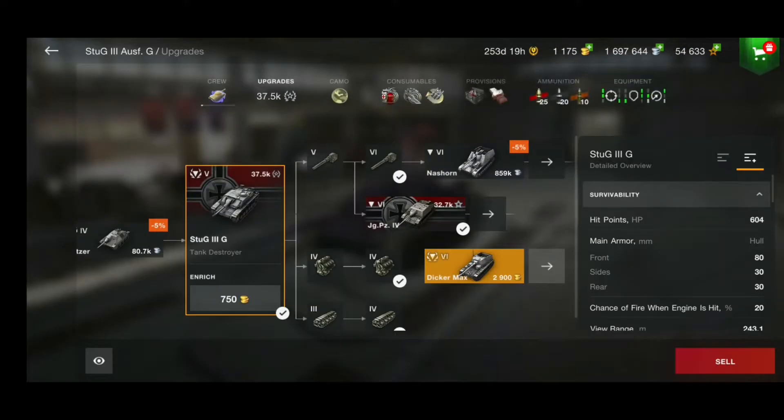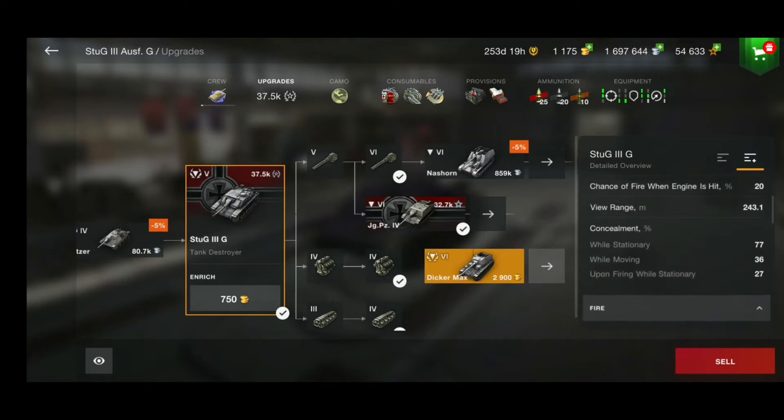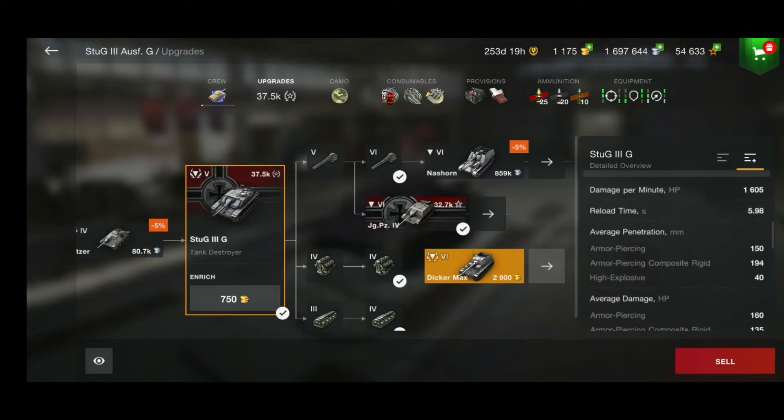So we're going right into the stats here: 604 hit points, 80mm armor on the front of the hull, and the sides at 30, so the armor is not that great. Now the concealment is awesome — 77 while stationary, which is a very good amount. A damage per minute of 1600, reload time of just under 6 seconds, and your armor-piercing rounds do 150, which is very, very decent.